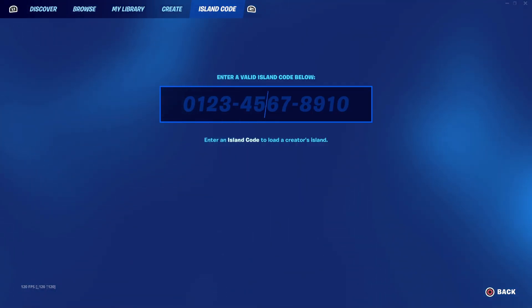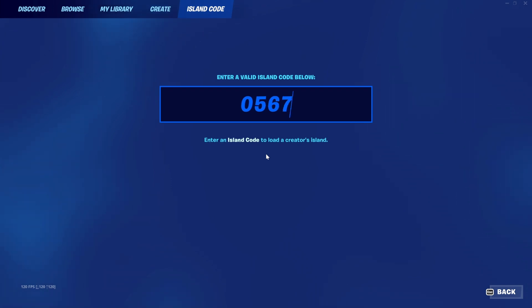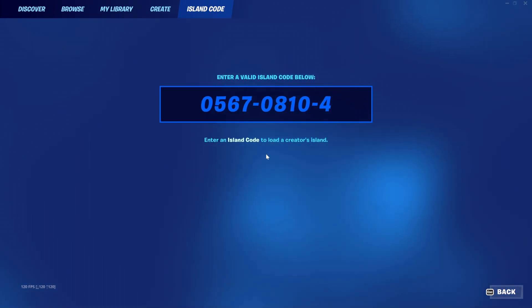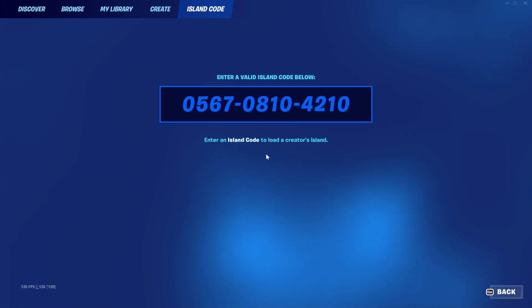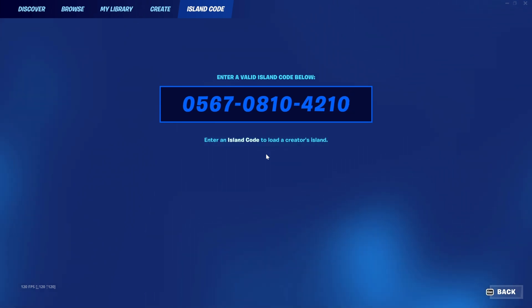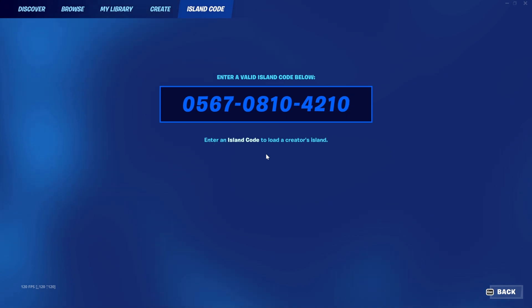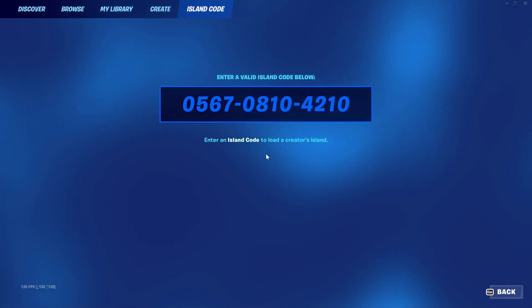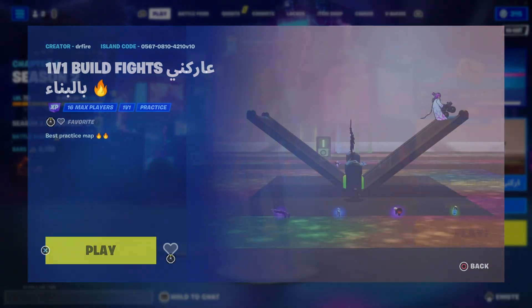First, go to the island code and put in 0567-0810, then 4210. I will leave that code on the screen for a few more seconds — it'll also be down in the description below. If you need to, go ahead and look down there. Now that we have the code, go ahead and hit enter and this map should pop up.